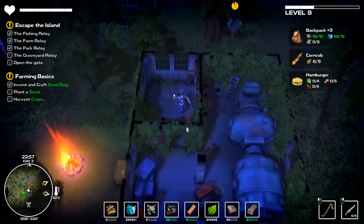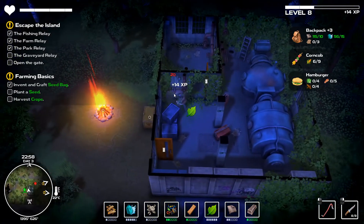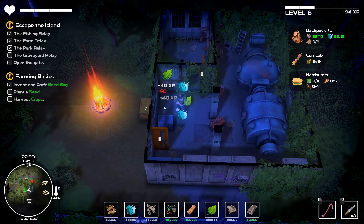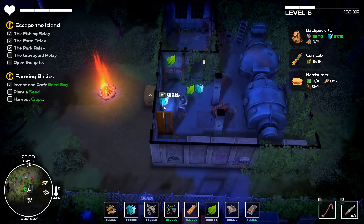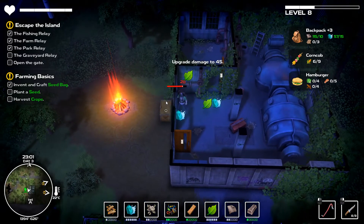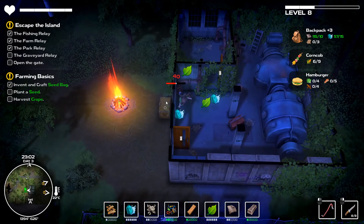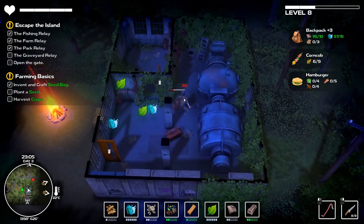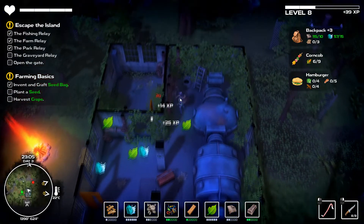As you span the map and explore, returning to the fire pit resets the level. However, once you get a certain toolkit, you can reset towers that lock down an area, preventing zombies from respawning. Drew is working toward that point so he can explore freely without worrying about dying.